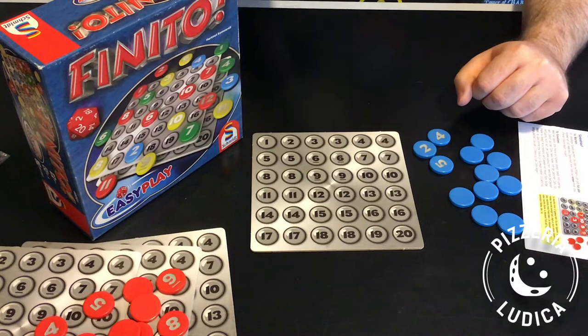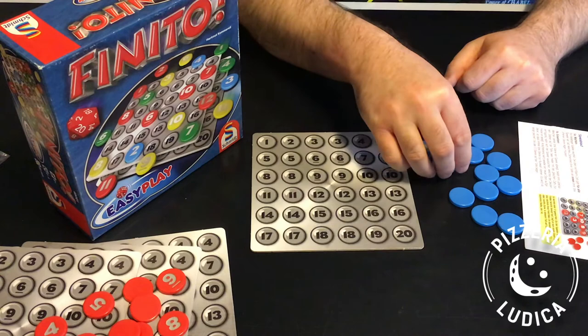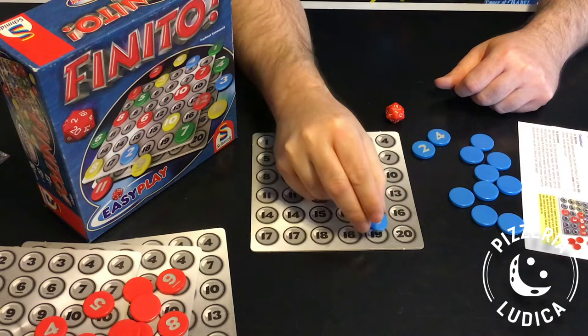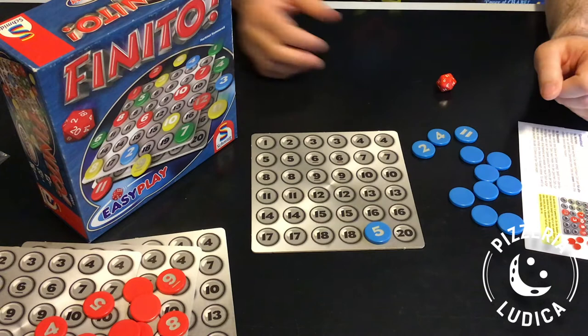Any player rolls the die and calls out the result, which will be between 1 and 20. Here I rolled a 19. All players must then pick one of their 3 face-up tokens to place in a space matching that value — so each player picks one of their face-up tokens to place on the 19 space. Then all players flip another random face-down token so they have 3 face-up again.